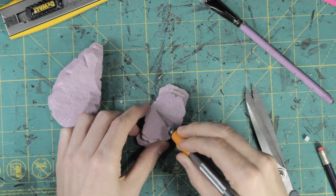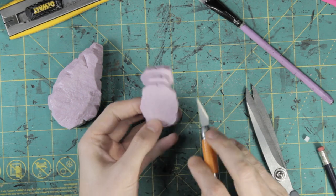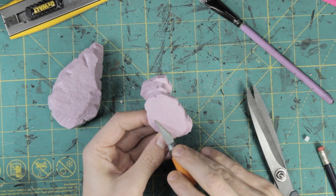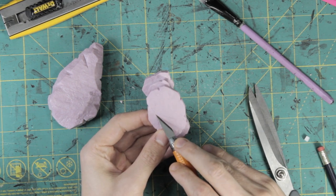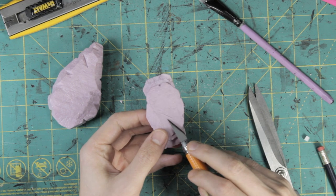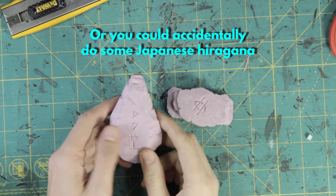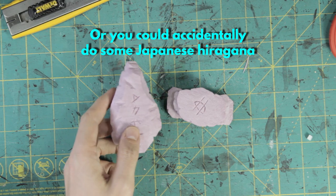One final detail before painting: carving the runes into the obelisk and the altar. I alternated the angles of my cuts and removed the material inside. Using a sharp blade helps to avoid tearing the foam. You can get inspired, and maybe learn something, by looking at all sorts of different sources — Norse runes, Egyptian hieroglyphs, Sumerian pictographs, Adinkra symbols.